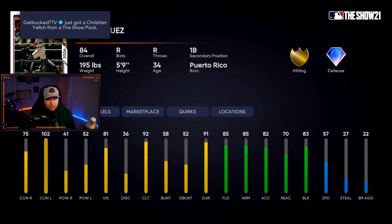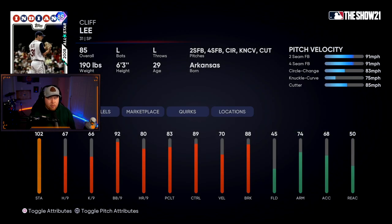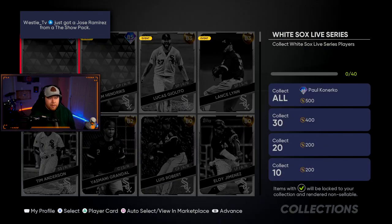The Cleveland Indians have Shane Bieber and Jose Ramirez, no one over 90 overall. The collection is 85 overall Cliff Lee: two-seam, four-seam, circle change, knuckle curve, cutter. Per nines are terrible — not going to be a great pitcher, although I've done decent with Cliff Lee for some reason.